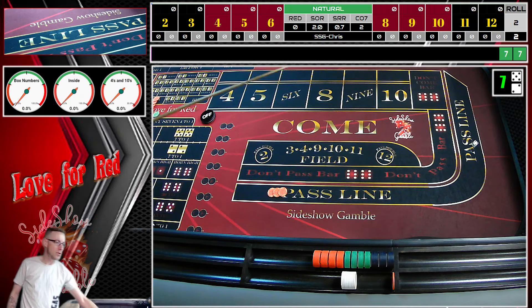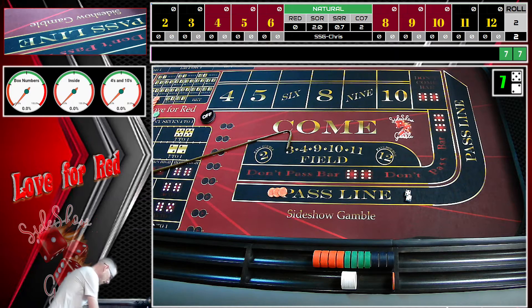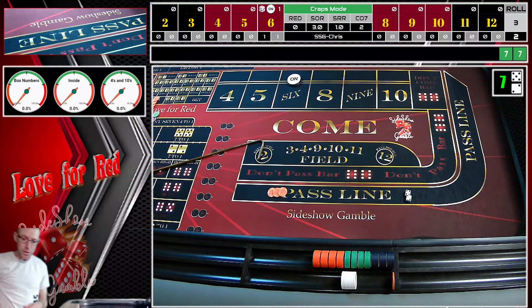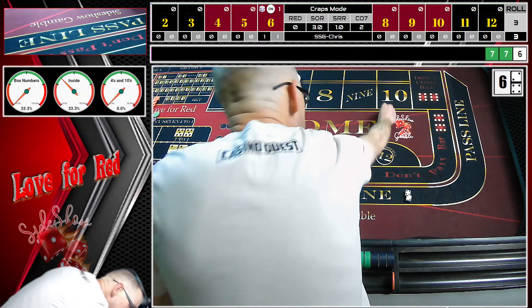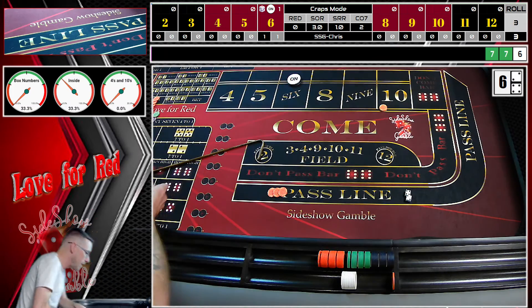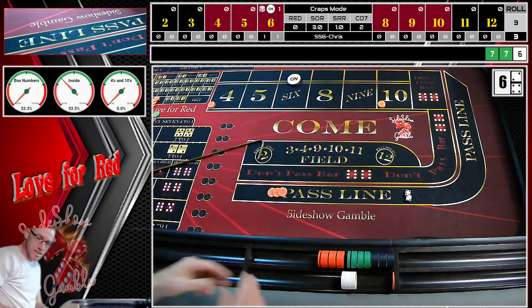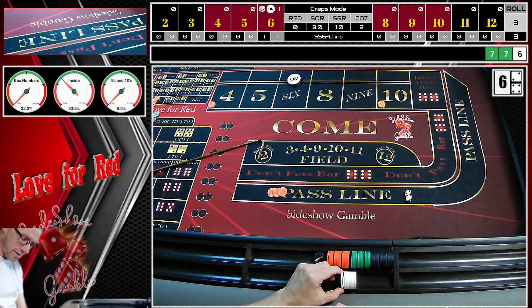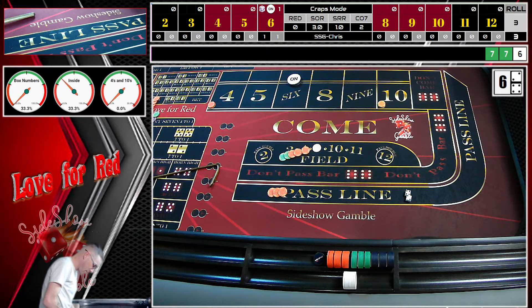We get a two and a four on the come out. So we're going to come out with $35 on the four and ten — there's our $35 — and we'll be paying vigs, buy bets. We're also going to do $66 inside.